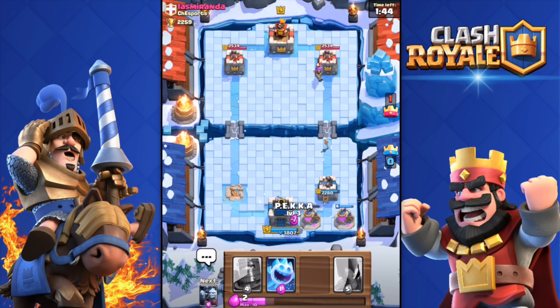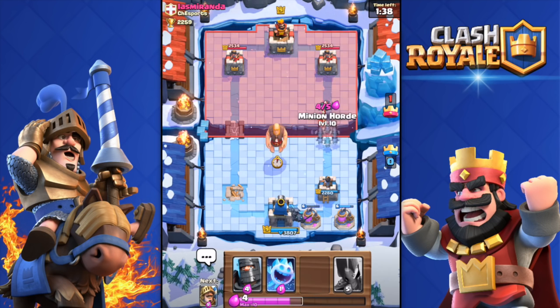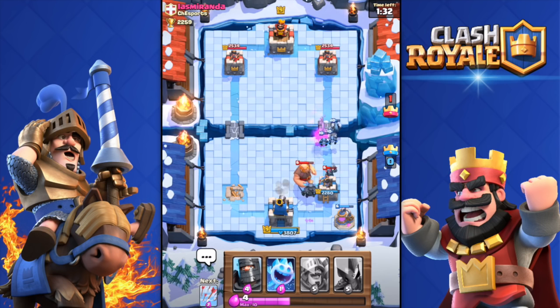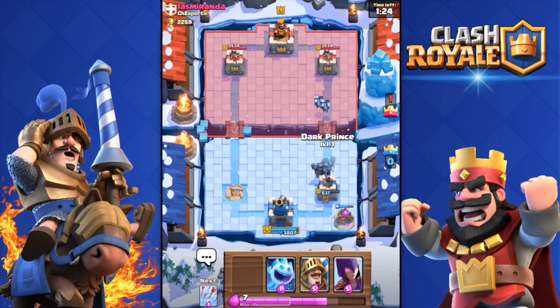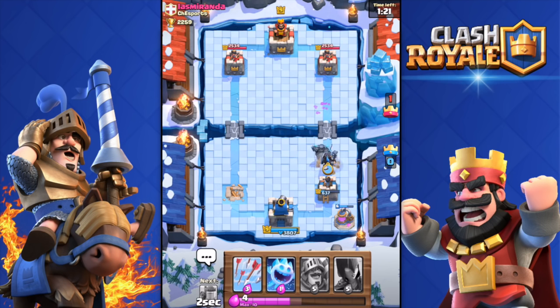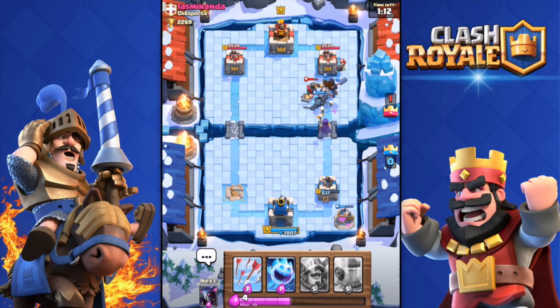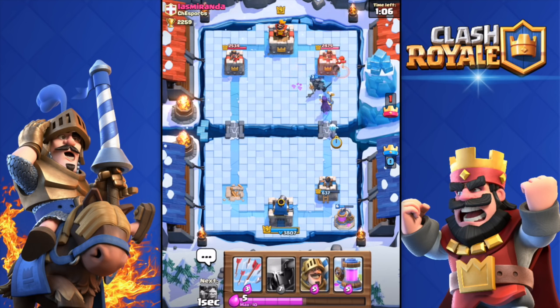I'm going to drop the PEKKA, and there's that Mini PEKKA again — I'll take that out easily. Come on, kill that Mini PEKKA! That Mini PEKKA managed to get some hits on my tower but it's good. I'll drop the Dark Prince along with my PEKKA to build a good push. There we go — perfect push, although the Dark Prince went in front of the PEKKA and took all the damage. Still looking good.